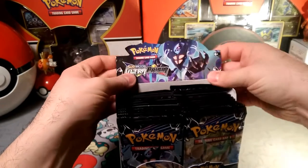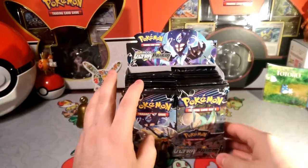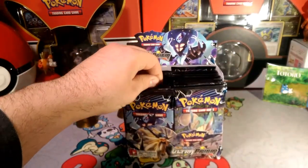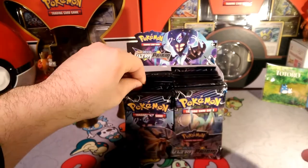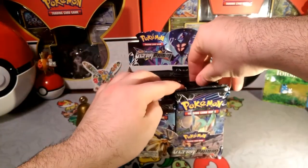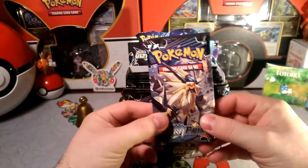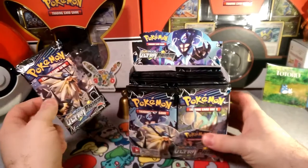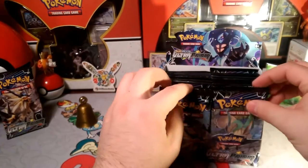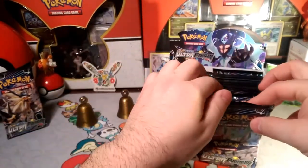So let's tuck that back here — we have the Dusk Mane there. I think we'll just reach in randomly and see what we pull. We're gonna pull out this one, so we're gonna open all the Dusk Mane Necrozma's. This is our lucky pack pick — we'll put it to the side and go through and pull out all the Dusk Mane packs.